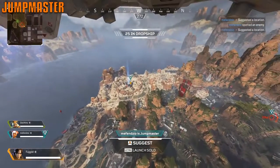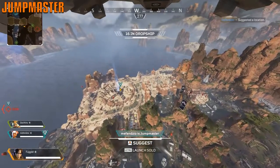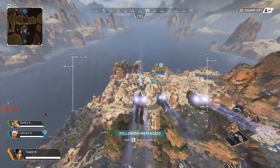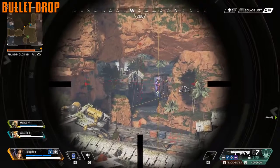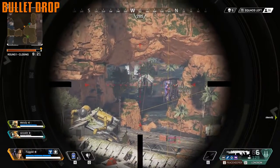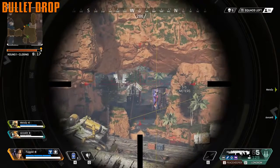The jump master is chosen randomly and that person decides where you're all going to land. You can jump solo too, but I suggest sticking with your squad and not splitting up until the very end. Also, there is bullet drop in this game — weapons are not hitscan. There is travel time and bullets do drop over distance, so learn to compensate.